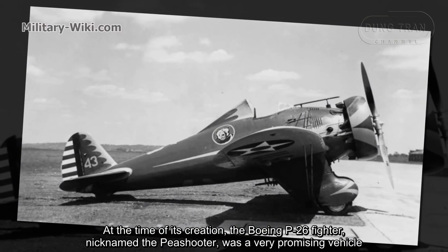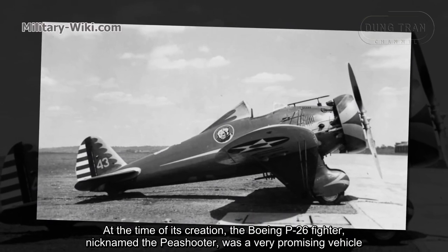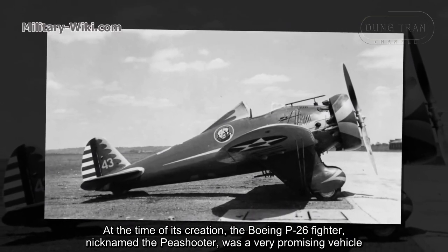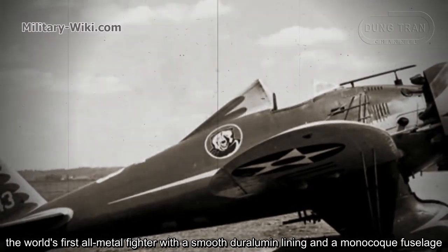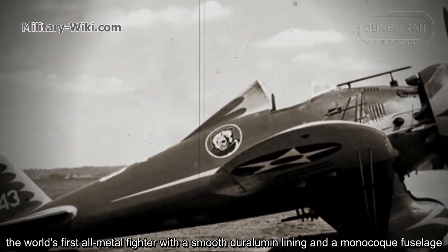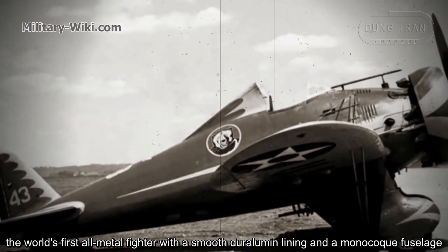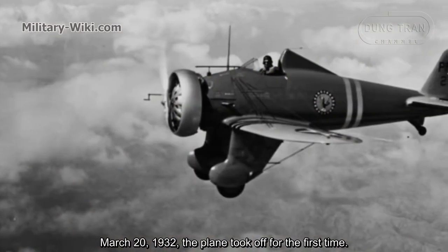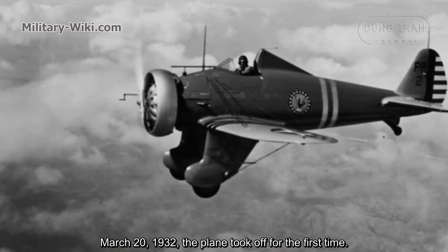At the time of its creation, the Boeing P-26 fighter, nicknamed the Peashooter, was a very promising vehicle — the world's first all-metal fighter with a smooth dual-aluminum lining and a monocoque fuselage. On March 20, 1932, the plane took off for the first time.